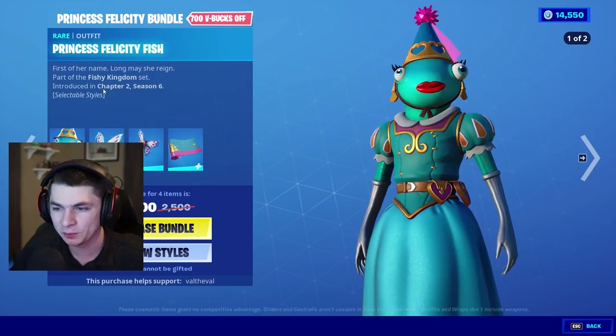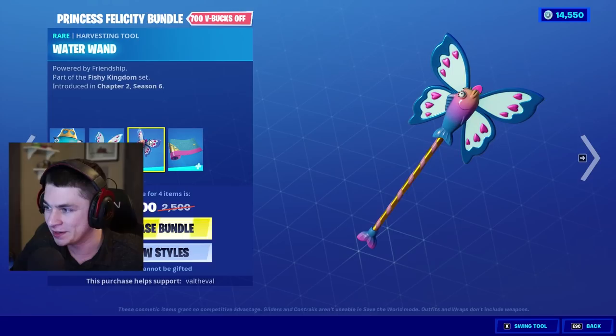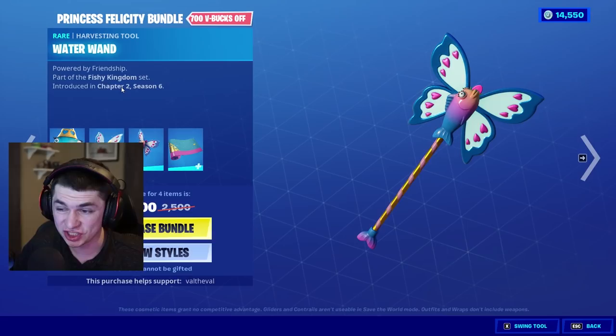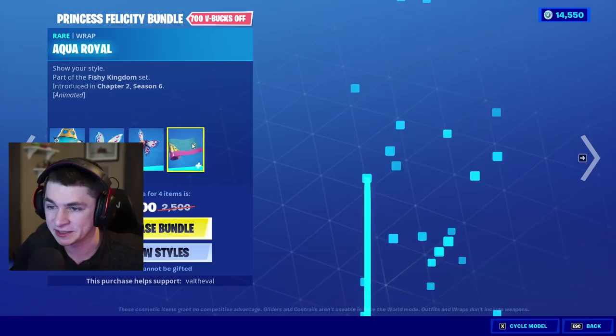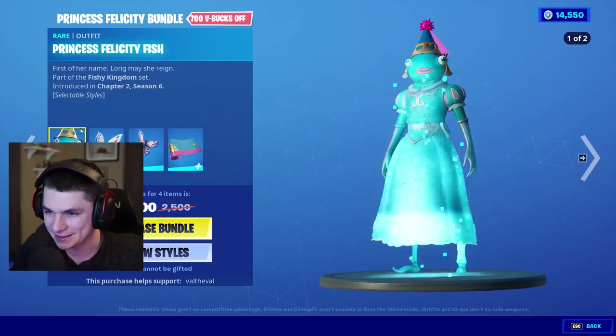There are two different styles — a blue one and a purple one. She also has a back bling called Flutterfish, with the description 'designed exclusively for her royal fishness.' She also has a pickaxe called the Water Wand. The back bling and pickaxe don't have multiple styles. The wrap is animated — not multiple wrap styles — so it's got a little sparkle effect to it. Kind of basic, but I like it.